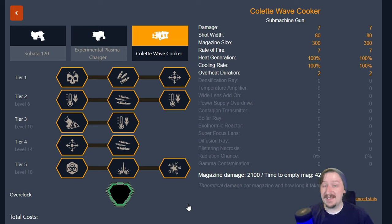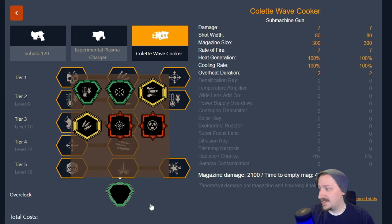Hello everybody, welcome back to the channel. My name is Ron and today we are going to be talking about the builds that I use with the overclocks for the wave cooker. The wave cooker has six overclocks currently — two clean, two balanced, and two unstable.